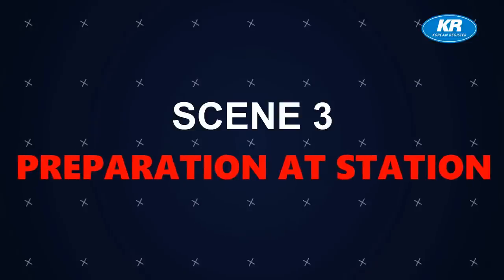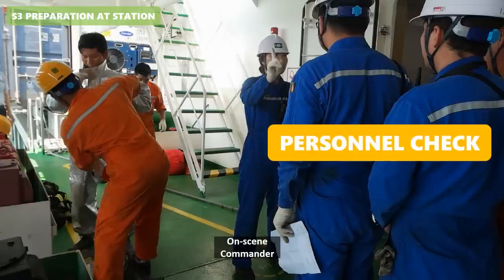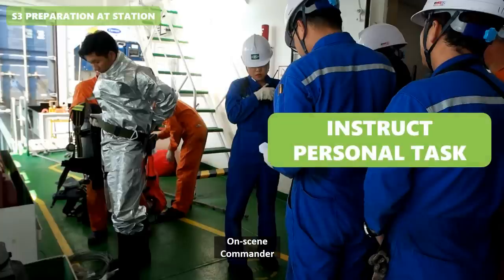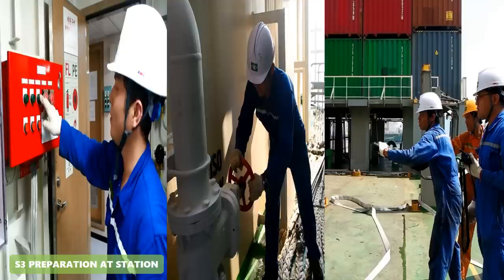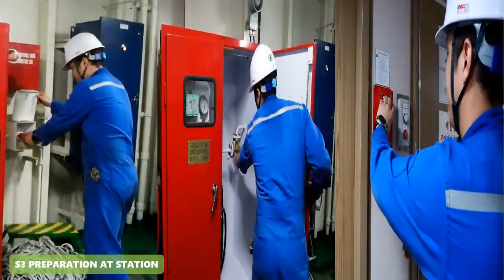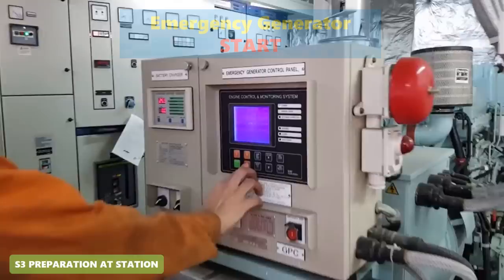Scene 3 — Preparation at Station. When the crew musters, the on-scene commander checks personnel and instructs personal tasks for firefighting. The breathing apparatus should be checked prior to putting on, and confirmed again after putting on. In case of fire in the engine room, the GS fire pump is difficult to use as the main fire pump. For preventing fire spreading, close fire dampers, stop fuel oil, power off the fire section, and start the emergency generator.